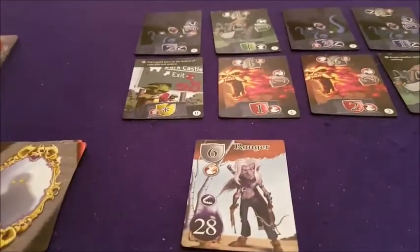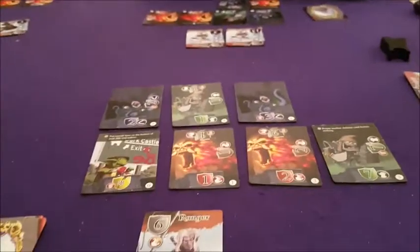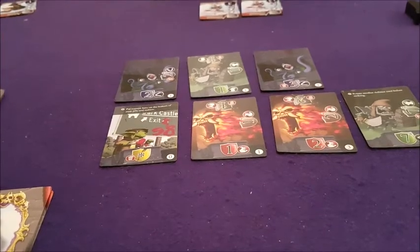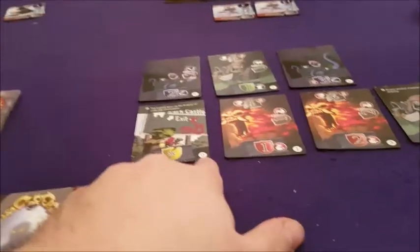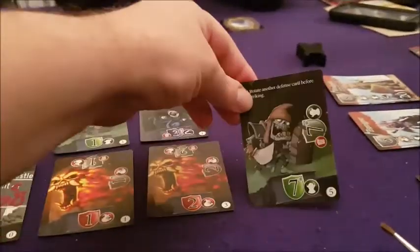The revealed scores are 38 and 28, 1 and 5, 1 and 5, 13 and 3, 12 and 20. I've got 38 and 28 so I get the first two purchases. My 38 hero requires traps or spells but anything I use to fight him gets destroyed, so ideally I want a high trap or spell. I'm going to take that trap and add it to my tableau, then take this big minion.